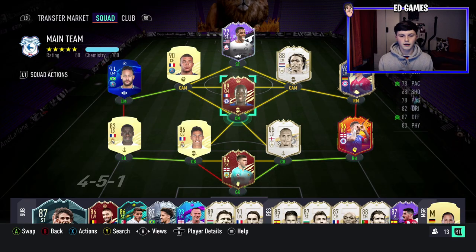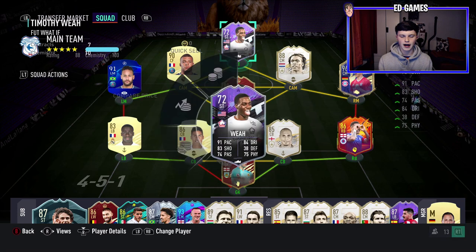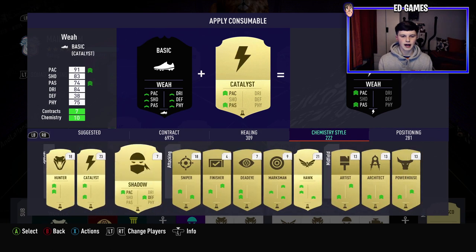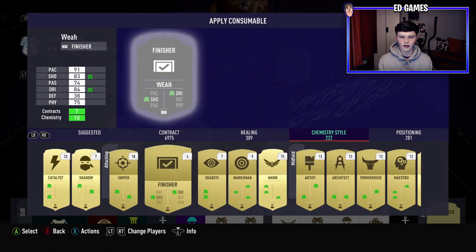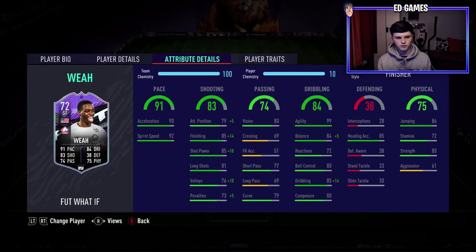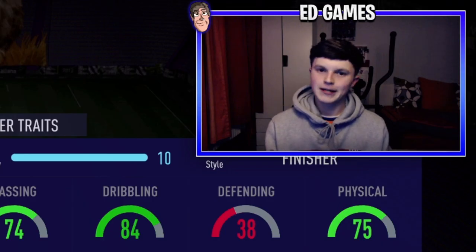We're going to use him in this team in a 4-3-1-2 — hashtag Harry's tactics. Kimmich in the middle, Seedorf left, then Mbappé up front with Neymar in at CAM. We're putting on a finisher chem style for upgrades in shooting and dribbling. With the finisher: pace goes up to 99, finishing 95, shot power 86, 84 attack positioning, 86 volleys, balance up to 89, and 99 dribbling. He should be really, really good.